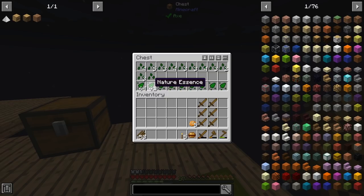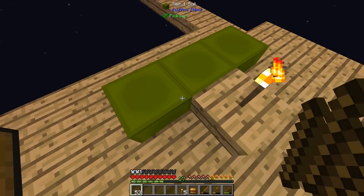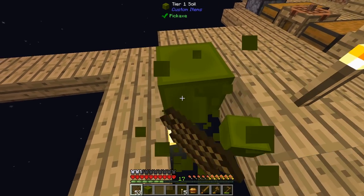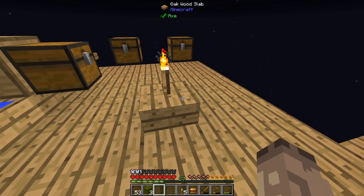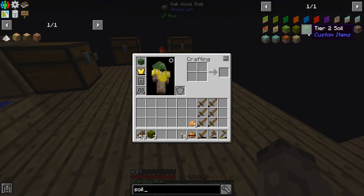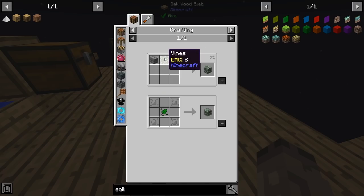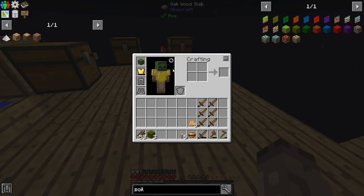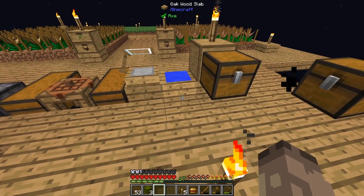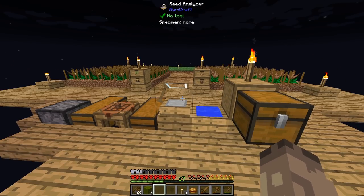Why have I made nature 10/10/10 and stone 10/10/10? The reason I've done nature is because later on I need a lot of Terra moss. To make Tier 2 soil, I need this stuff called Terra moss. You actually get it from shearing mossy stone, and you can also craft it with stone and nature essence. Every single time you get a piece of Tier 2 soil, you need four mossy cobblestones — so that's why I've done stone and nature on purpose.